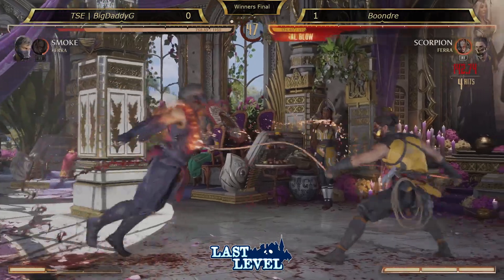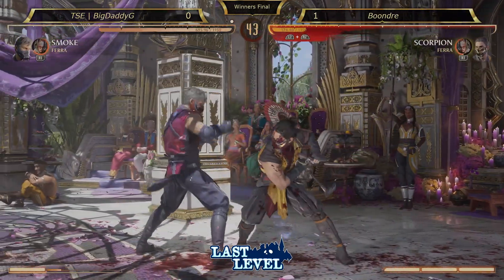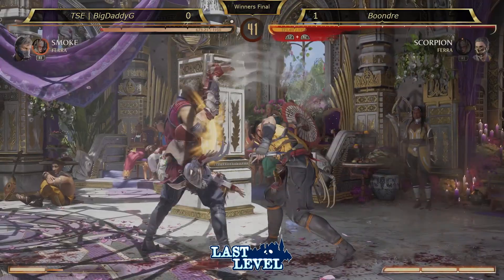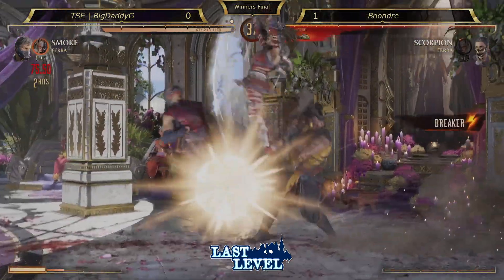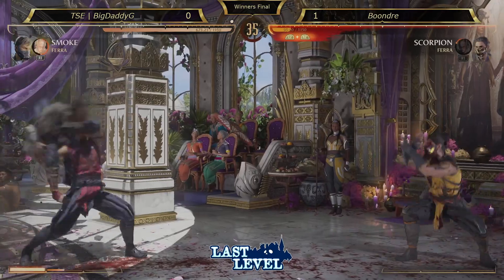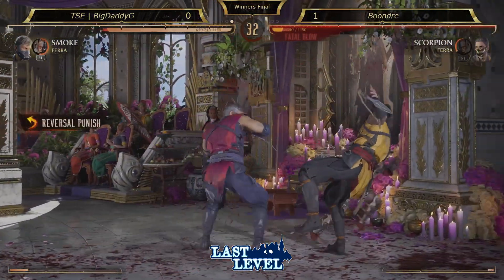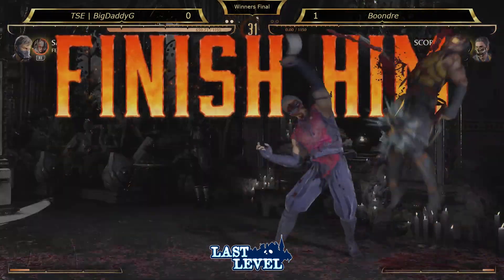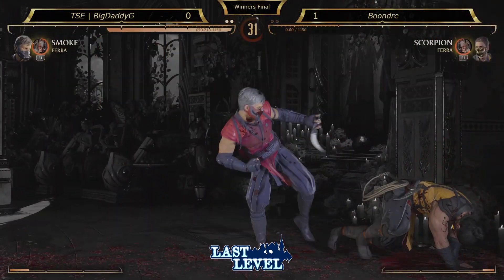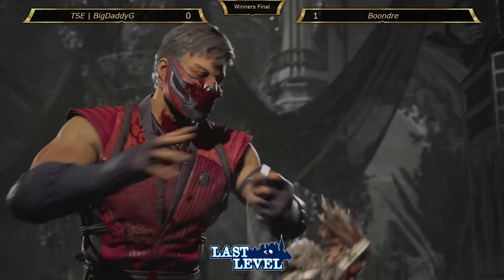It was interesting that the two Sektor players were playing completely different. Exactly — Platte was using Serena to cover his gaps, whereas Matrix was going for setups and trying to rush you down. Two same character, two completely different play styles. That's a big punish — how can Smoke punish that? But there we go. This is why I don't play Smoke. 1-1, BDG and Dre on the board.